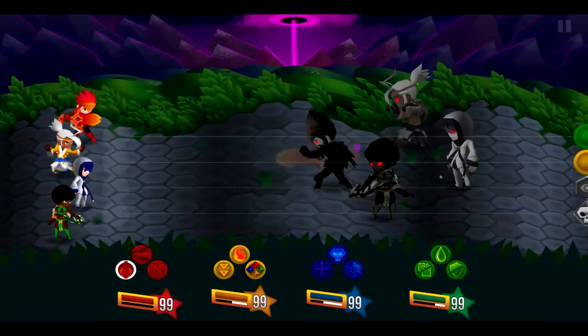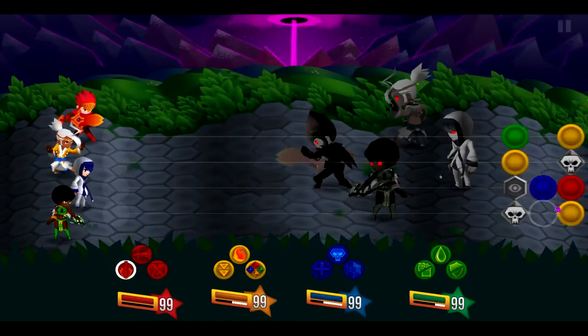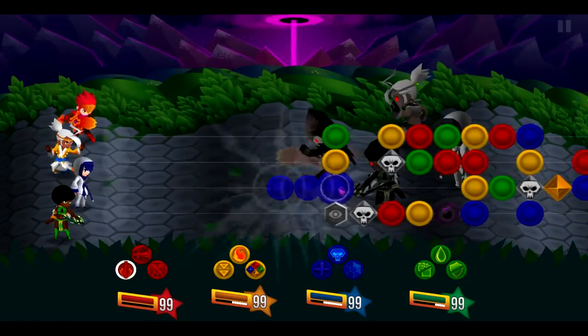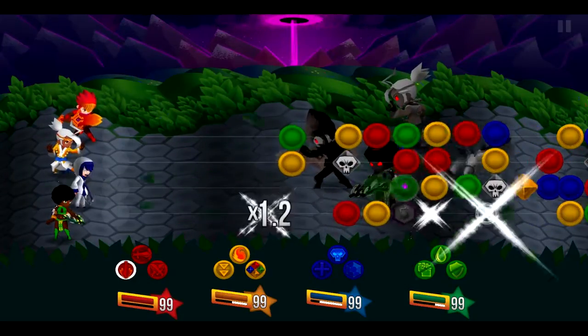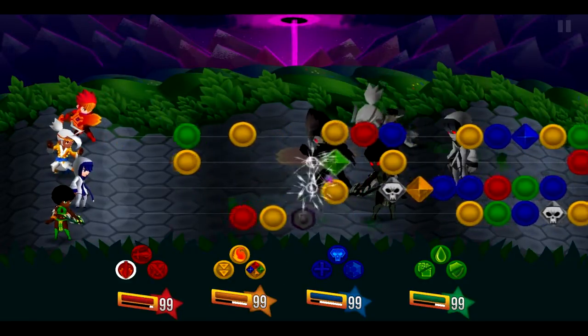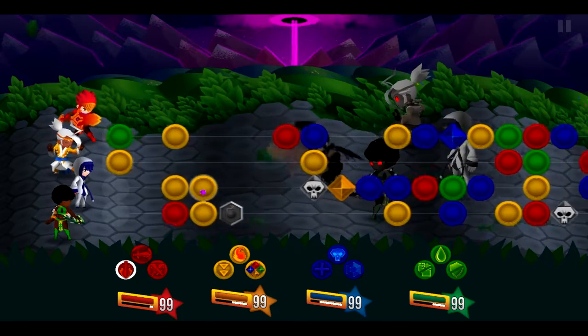You can drag the debuffs and the attacks around too, to make sure that they land on certain members of your party — strategy plays very, very heavily into this game. Matching three strikers of the same color — so yellow diamond, yellow diamond, and yellow diamond — will result in a monolithic attack that wipes out the entire board.